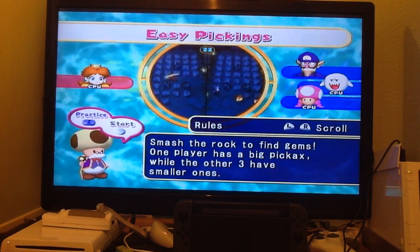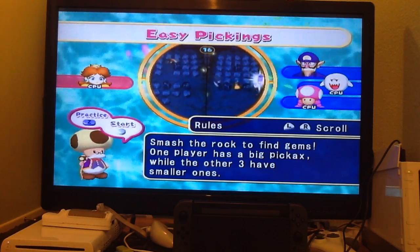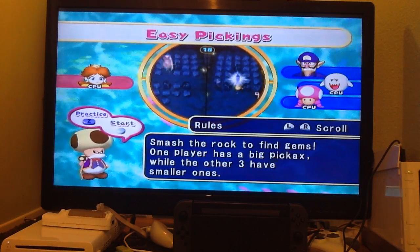Smash the rock to find gems. One player has a big pickaxe, while the other three have three smaller ones. With the three smaller ones, you have to hit the rock three times in order to destroy it for good. But the big one, just one swing, destroys it immediately.